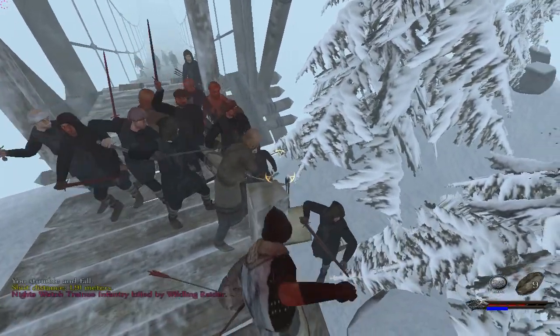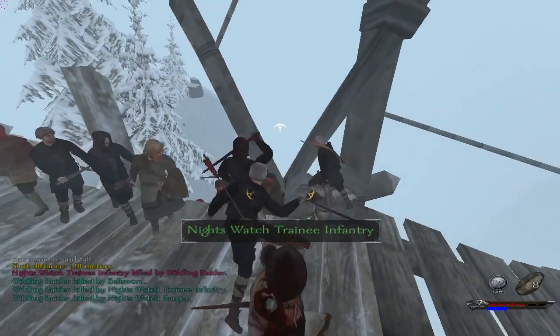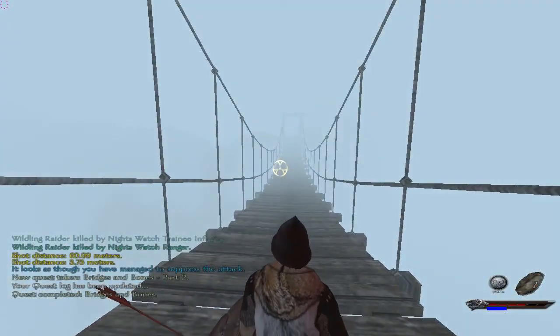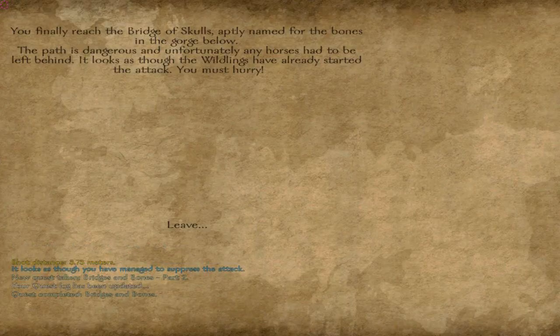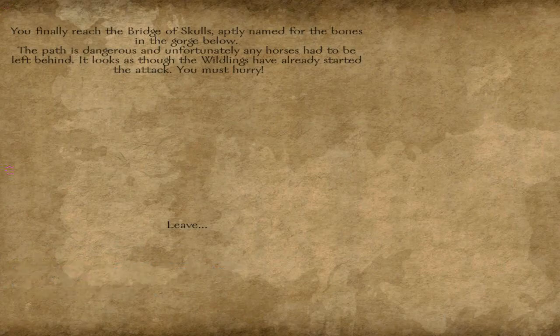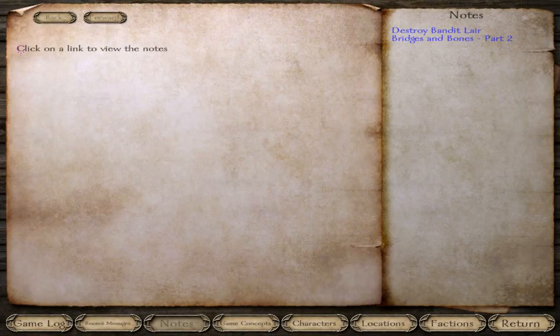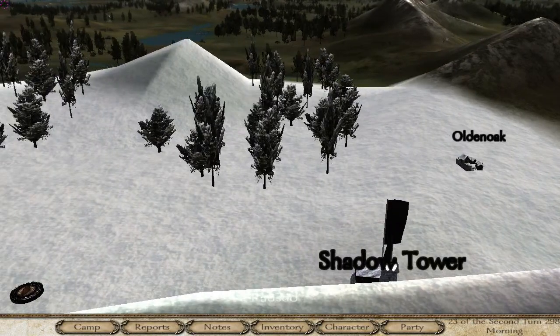If I had my graphics settings up a little bit — oh look, I'm going to throw some rocks. Oops, I threw a rock at my friend. The game repeats the Bridge of Skulls description. We check the quest log: 'Bridge of Bones, Part Two — you must return to the Lord Commander and let him know the battle was a success.' Alright, back to Castle Black we go.